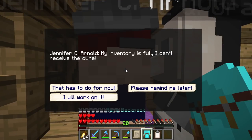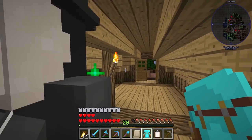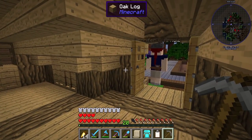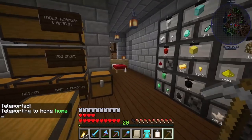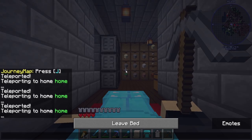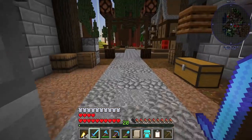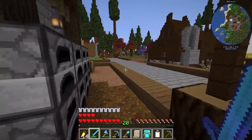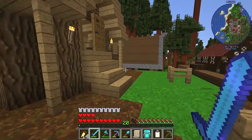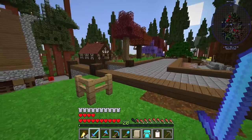My inventory was full so I couldn't receive the cure. We took some stuff out and she's now curing Jennifer — and she's cured, just like that. I quickly slash home and sleep so mobs don't spawn. That was the hospital in action. Unfortunately none of our citizens got sick until now so we couldn't showcase what happens. It looks like good practice to have carrots and potatoes in the inventory of the hospital or the doctor working there.